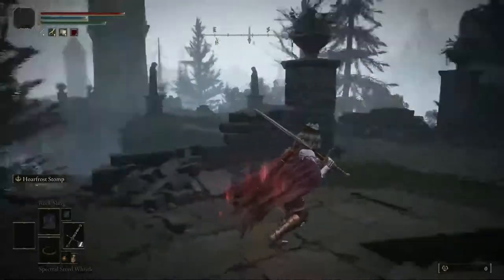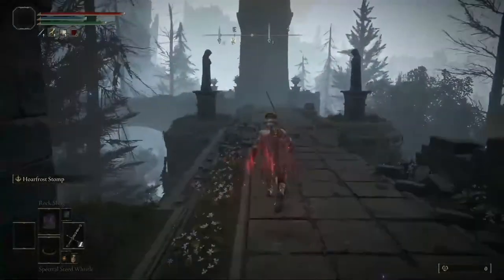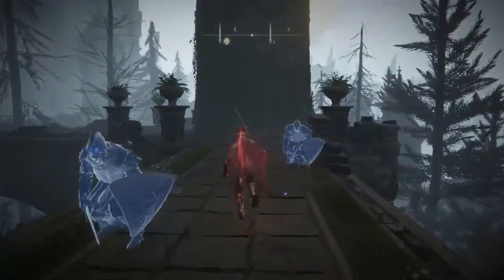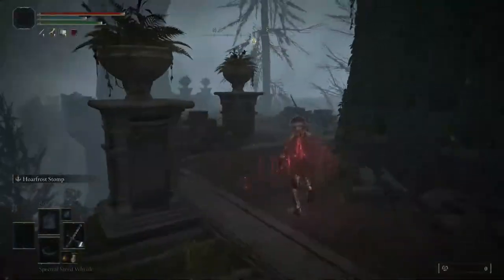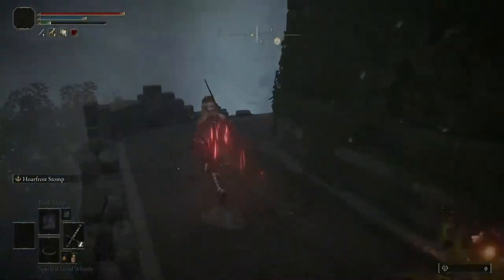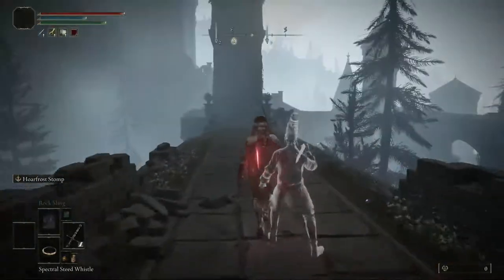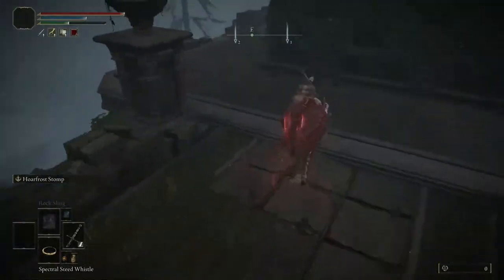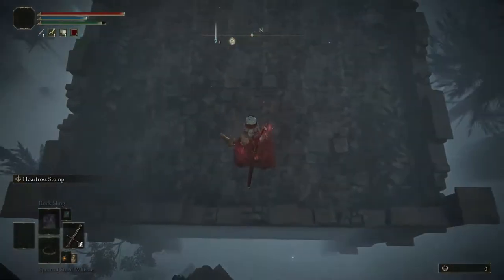Locate your way all around this top ledge area. There are going to be some enemies up here so just dodge past them or kill them — it's your choice. Eventually you'll get to the end of the path where I'm going and you'll be able to drop down. As soon as you drop down, drop down one more time and there will be a ladder. Drop down that ladder and right at the end of the room there will be a chest.